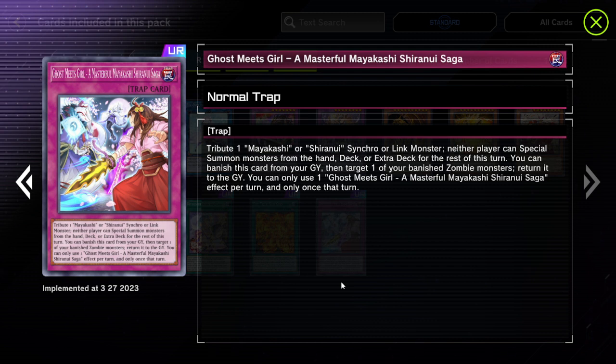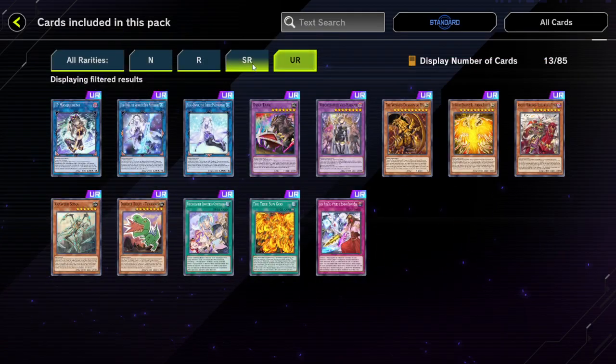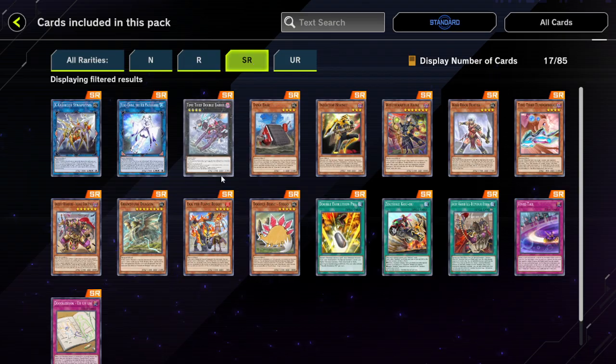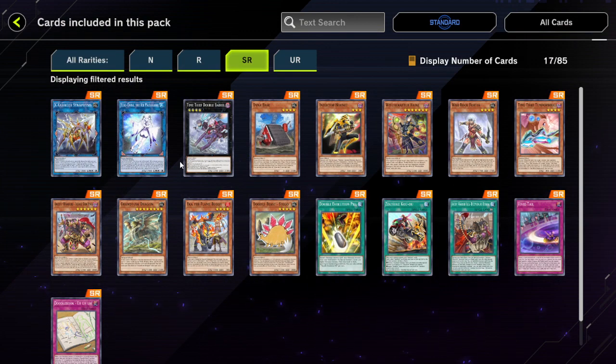You can banish this card from the graveyard and target one of your banished zombie monsters to return it to the graveyard. Ghost Meets Girl — I gotta use this card. This is definitely a three-of in Mayakashi to me, because stopping the special summon effects of monsters on your opponent's turn is incredible. That is the UR and SR stuff. We got some Time Thief stuff — I don't really think much of Time Thief support-wise, but since it's in the selection pack you might as well go for it.